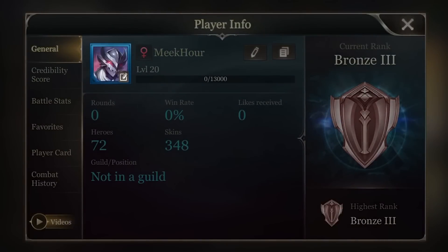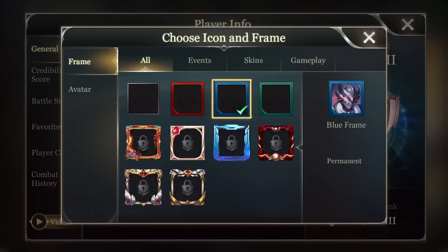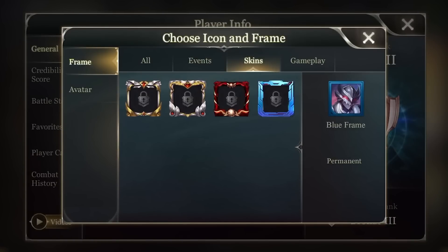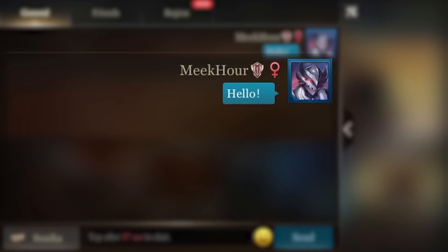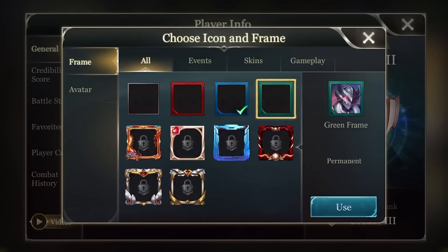Your profile images can also be decorated with our new frames. In the new version, go to Player Info to set different frames for your avatar. Different frames can be earned by completing achievements, participating in in-game events, and buying specific skins. Show what you've achieved in Arena of Valor. After the new version releases, we'll give all players 3 frames for free as a gift.